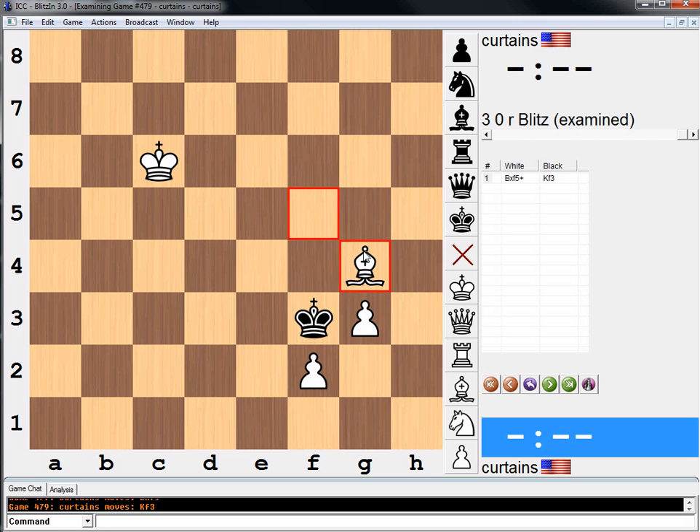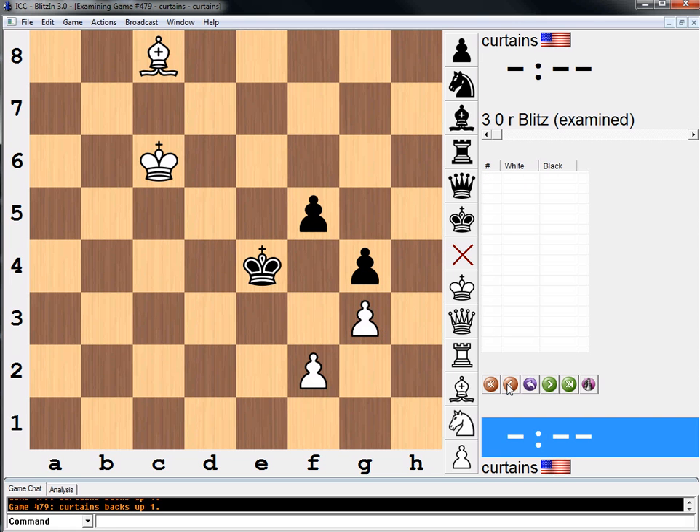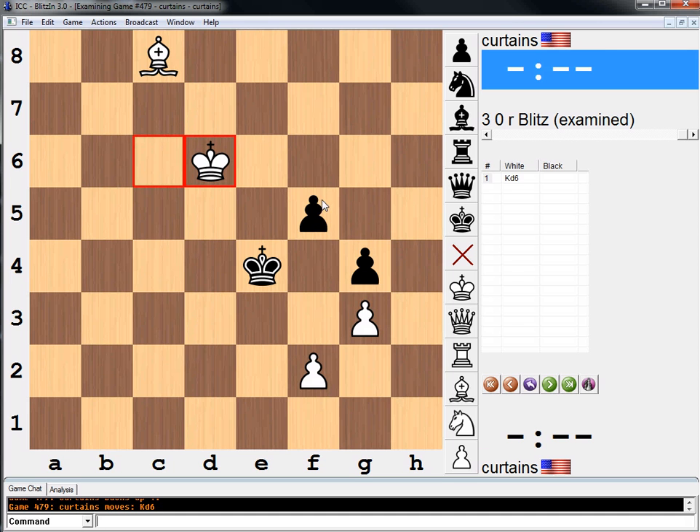He doesn't take our bishop — he goes here, then takes this, and then takes our last pawn. So, not as easy as one might have thought right away. What the heck do we do? King d6, then. I think king d6. You have to be precise. Bishop f5 is a tempting move, but king f3 is brutal.